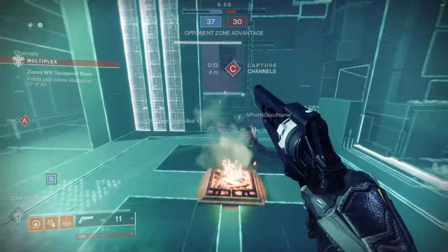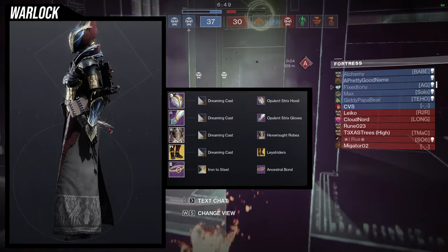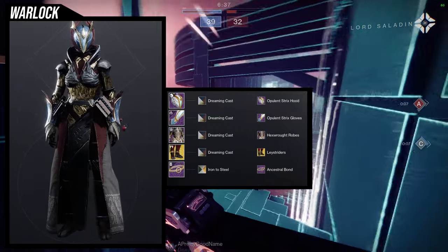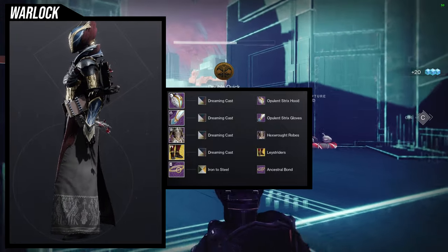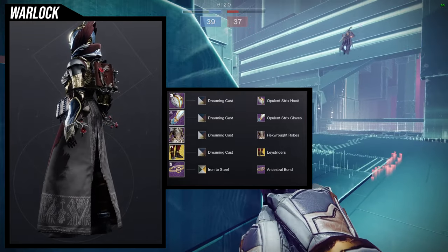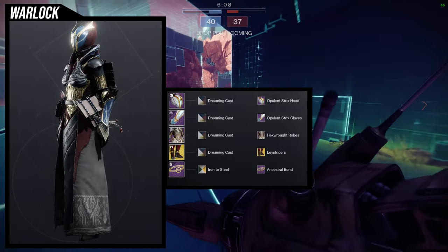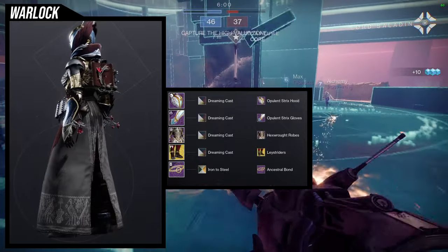It's been a while since I've been this excited for a set I made. For the next set you'll notice I'm using the helmet again. I didn't use the class item at all — I think it looks like crap. So I ended up using the helmet twice and the chest piece twice. This one uses the helmet and Opulent Strix Gloves with the Hex Rot Robes. For the exotic we're using the Lace Writer's ornament for the Luna Faction Boots, but the Lace Writers have pieces that don't change color and it started annoying me.